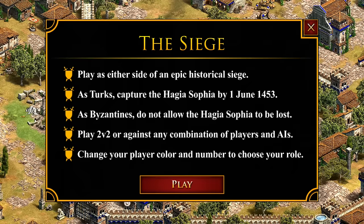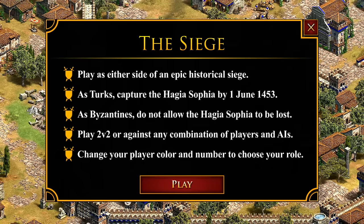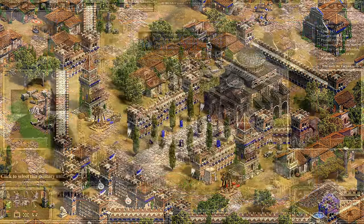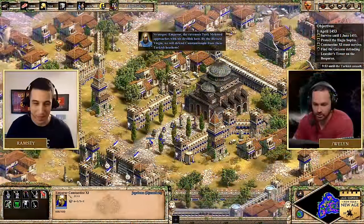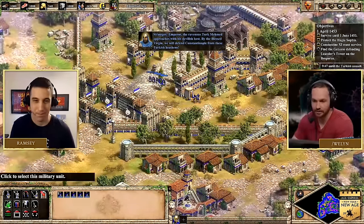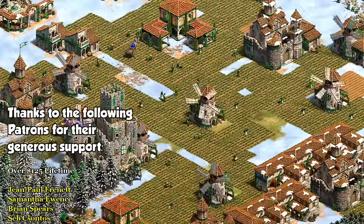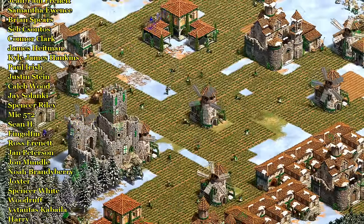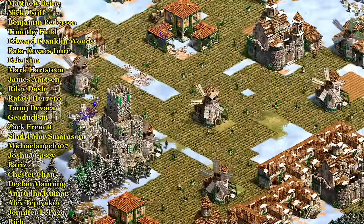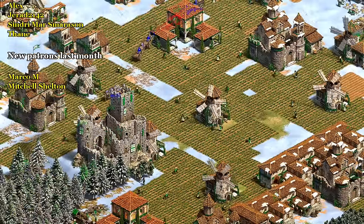There's then a new challenge called 'The Siege,' based around the 1453 siege of Constantinople. It can be played solo or two-player co-op against two AIs or two other human players. I'm not sure if this is based on the Constantinople scenarios in the Victors and Vanquished DLC or not and haven't tried it myself, but I like their continuing with the idea of patch challenges. So that's the new patch — tons of quality of life features to look forward to, as well as some very nice balance changes to the Georgians in particular. You can opt in and try it out now, or wait for later in the month when it goes live. Thanks for watching and I'll see you next time.